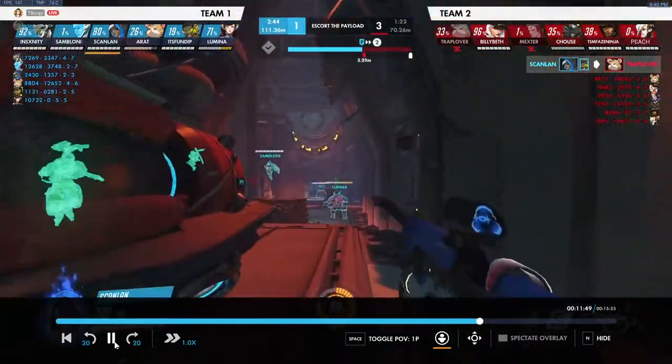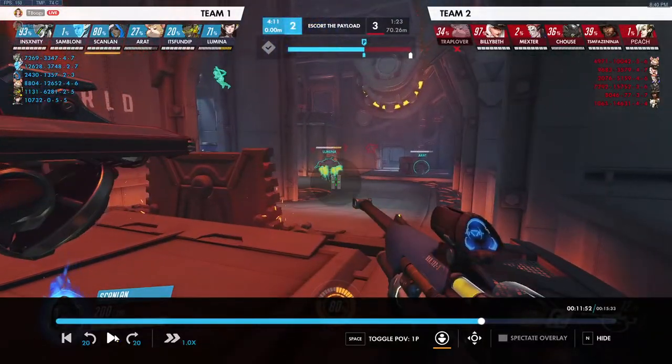Looking at ultimates — enemy team has one Bob. Whenever we know they have an ultimate we can easily stop, like whole hog or Bob, we can hold onto sleep until that happens. We actually have sleep available now so we don't end up wasting it right before Bob comes out. We almost have nano blade — look to farm up tanks to get it online soon and use it early in the fight.